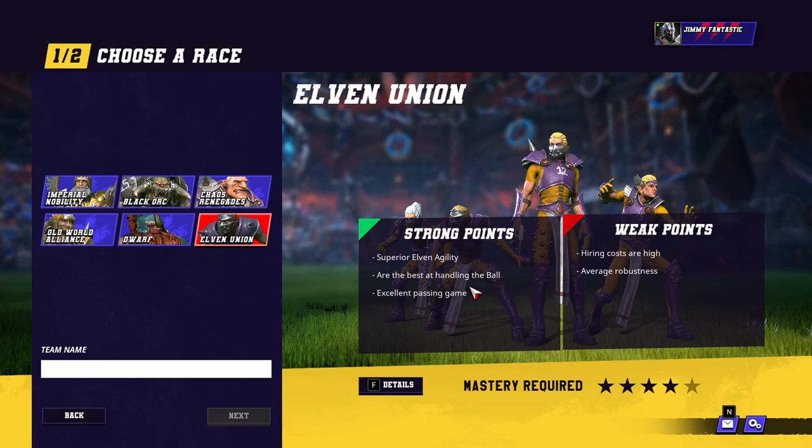Are they best at handling the ball? Well, kind of. They don't have sure hands, but they're Agility 4, and their Blitzers are okay at passing. They have an excellent passing game — the problem is, that's not really a plus point, because who cares about the passing game? The weak points: hiring costs are high on the positionals, but not on the linemen.